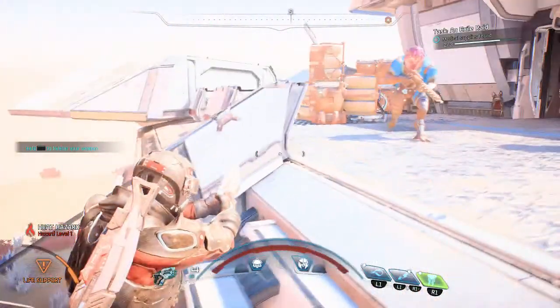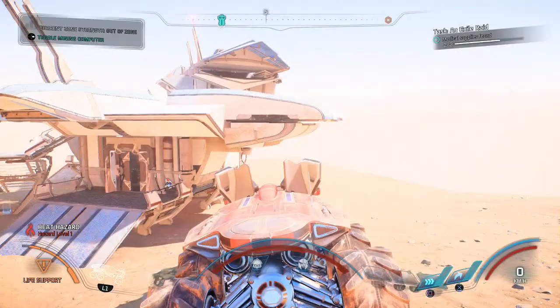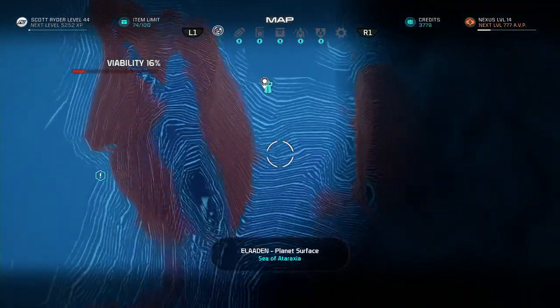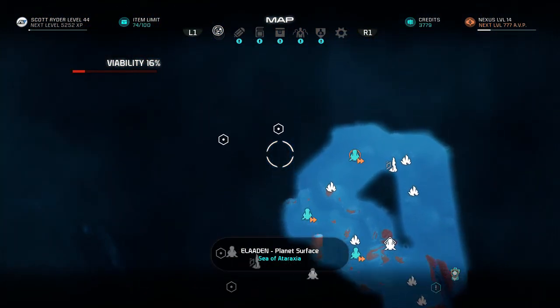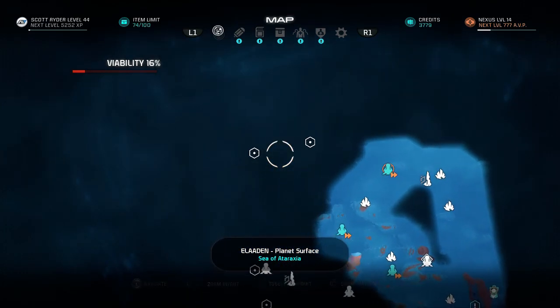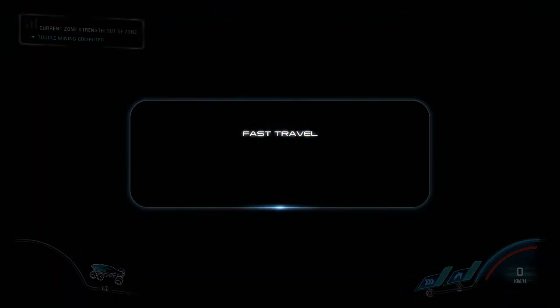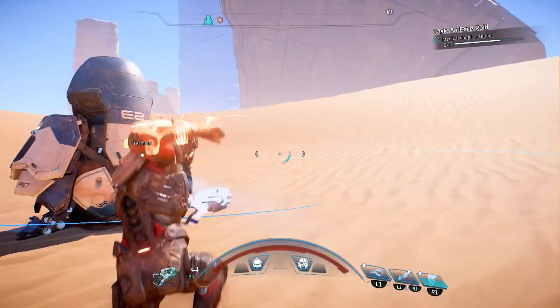We've uncovered quite a bit here. We're going to fast travel — by coming to the forward station we should restock on life support and ammo, then we can check that other area out. Hopefully we find the Turian Arc intact somewhere. We should be good now for weapons.